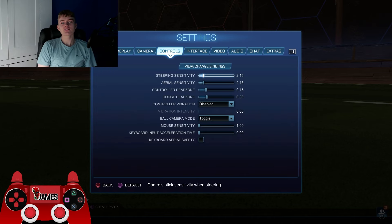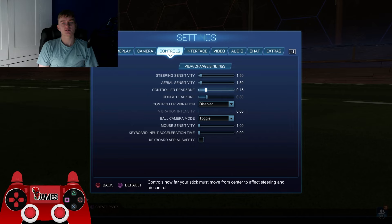Now for his steering sensitivity — he also uses cross dead zone. His steering sensitivity is at 1.5. The lower the sensitivity, the better for air dribbles; the higher, the better for flicks, flip resets, and musty flicks. I think 1.5 is a really good middle ground and a good setting for him. I would maybe put it up to 2, but this is obviously his setting.